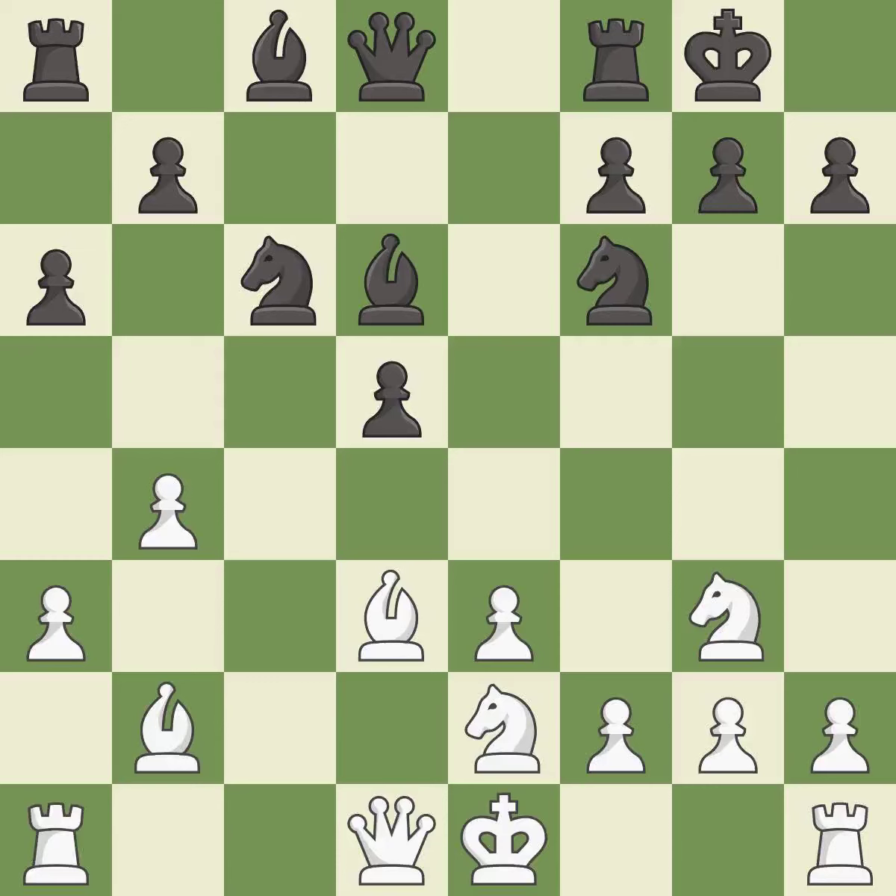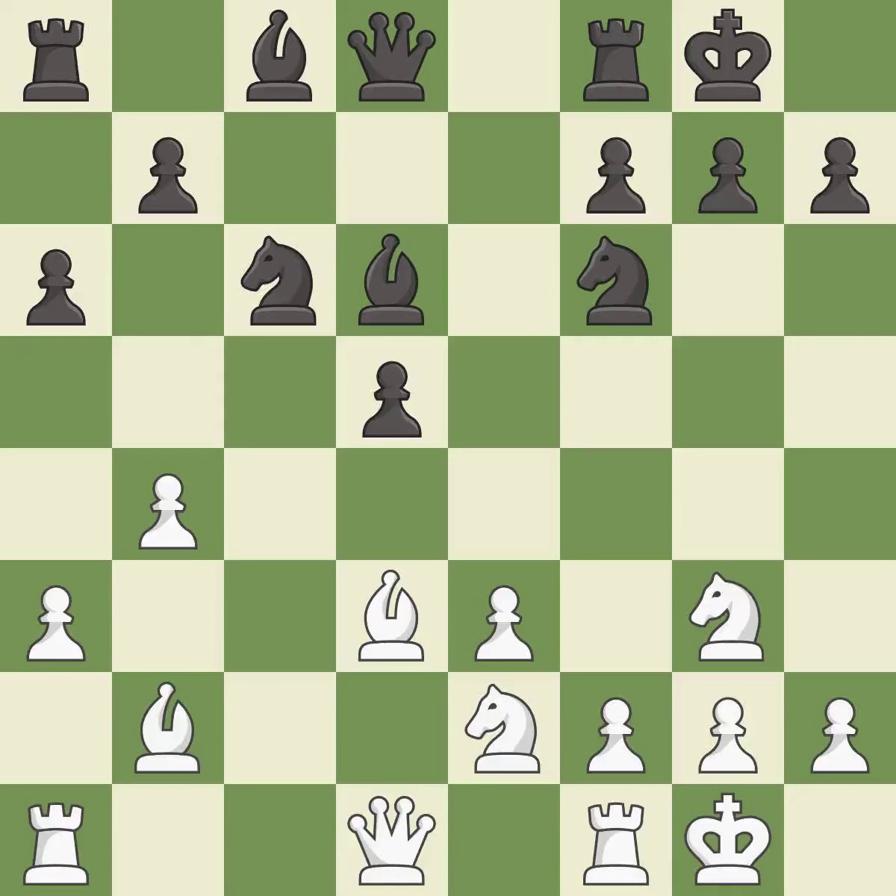This moves the bishop to a more active square, making it gain scope — it is good. Castling gets the king to a safer square, out of the center of the board, while also developing a rook. Castling to the same side of the board as the opponent avoids some of the attacking associated with opposite-side castling — it is good. The game was close to balanced, but now black is worse — it is an inaccuracy.